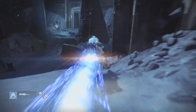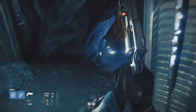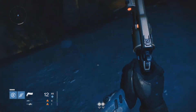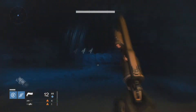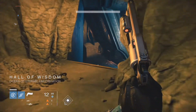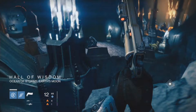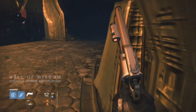All you want to do is get off your sparrow and make your way down into the hall. Just keep following the path I'm taking — you're gonna end up in a big cave. Once you're in the Halls of Wisdom, this is where you're supposed to be.